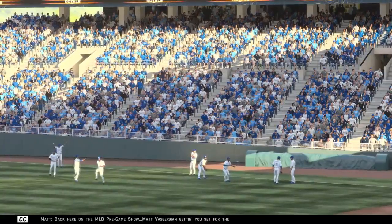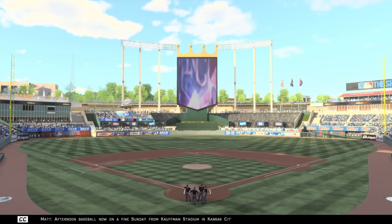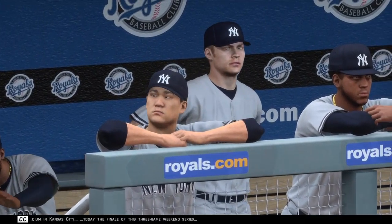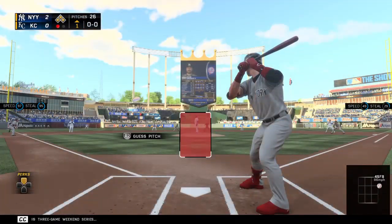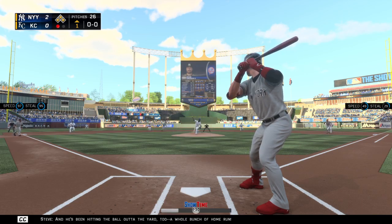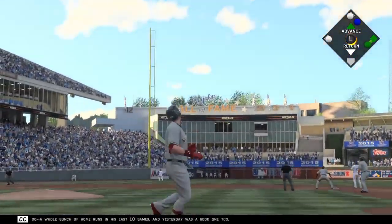Back here on the MLB Pregame Show, Matt Vaskersian getting you set for the finale of this three-game weekend series. Afternoon baseball now on a fine Sunday from Kauffman Stadium in Kansas City — today the finale of this three-game weekend series. Cookie Cowboy will get his first shot now. He had three knocks in yesterday's win, and he's been hitting the ball out of the yard — a whole bunch of home runs in his last ten games, and yesterday was a good one, too.